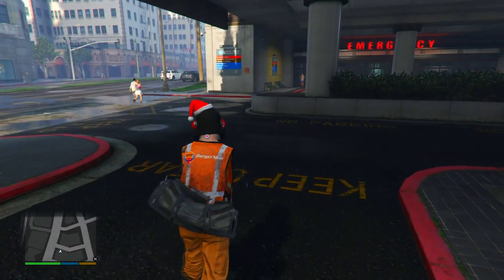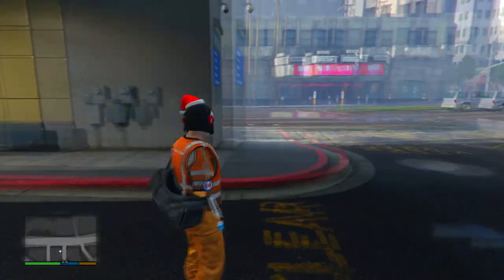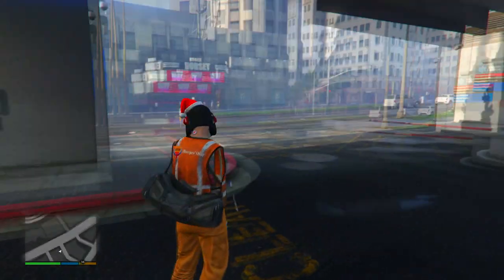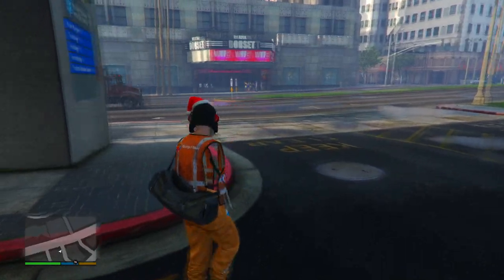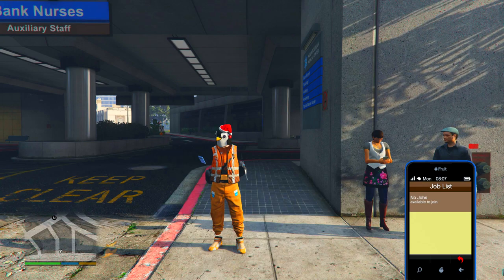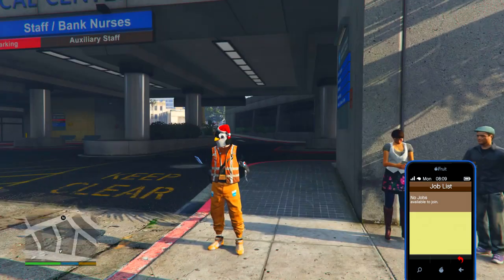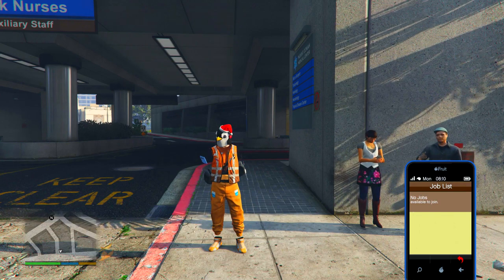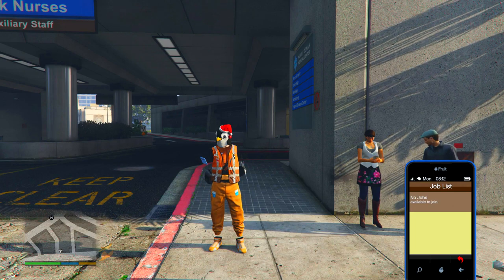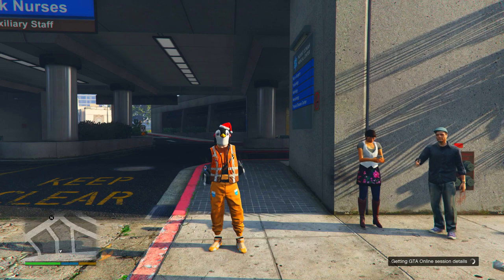From here we'd usually go to online and join a session, but that no longer works. The new workaround requires a friend's help. Have your friend go to Start, Online, Jobs, Rockstar Created, and host a Crooked Cop mission. While you're waiting, walk around for 30 seconds to a minute, pull up your phone, and wait for the invitation. Once you get the invitation on your phone, go ahead and join it.